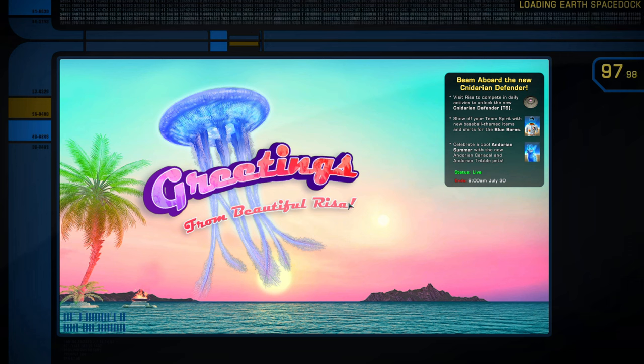Lastly on ground, we have devices - like hypo sprays, shield generators, and a whole host of other things. That's a real basic overview of the loadout for your character and how to adjust the basic UI for your ground character. Let's go ahead and beam up to space and take a look at how we make those adjustments for the ship.